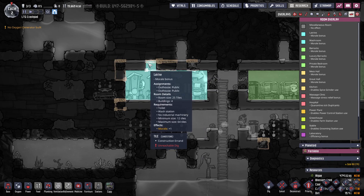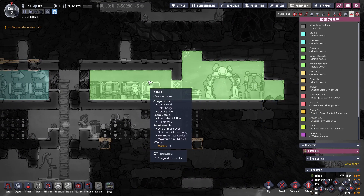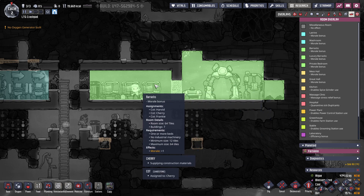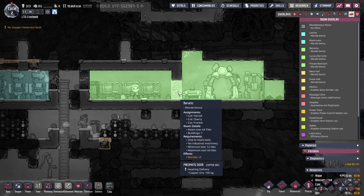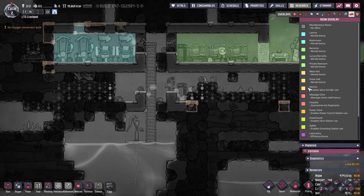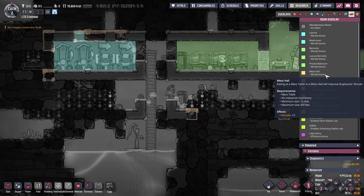I didn't even need to enclose it with walls. Wait — why are you a part of the barracks? Because this door isn't built yet, I understand. Kitchen — mess hall, mess table. We could build that — morale plus three. Wait, that's easy!